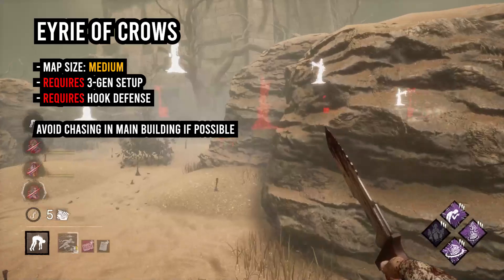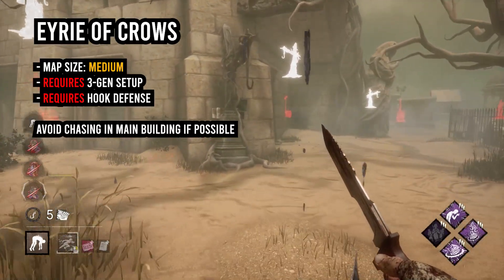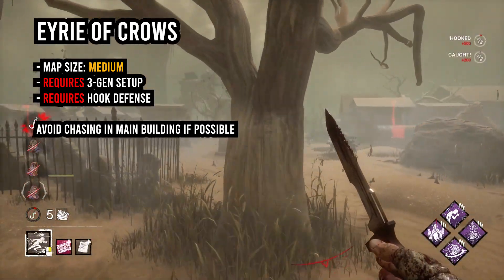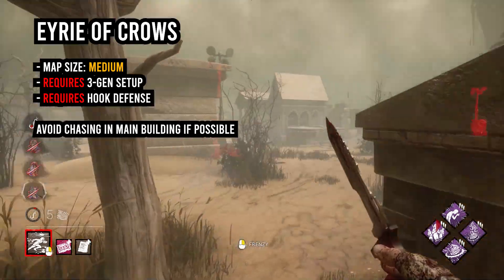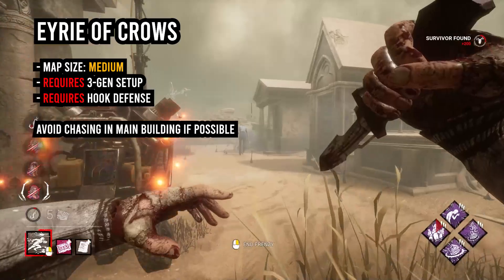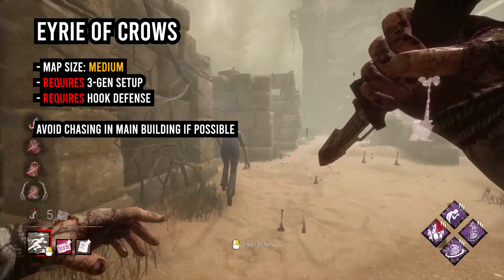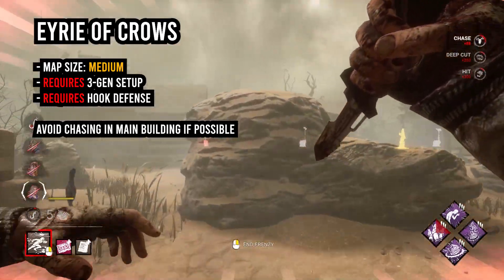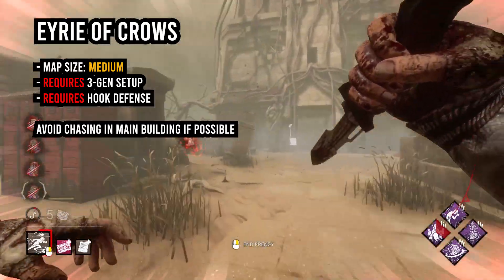Shoot through pallets every now and then. If a survivor drops a really solid pallet, break it before using Frenzy, try and get another pallet out of the way, and then go ahead, use your ability, run them down, then go chase someone else. You're just going to really want to control as much of one area as possible, and you don't want to get anyone inside of it. It's sort of like a hag where you're controlling a web of traps — here you're controlling a web of gens, and you're constantly in Frenzy, jumping back and forth, pushing people away. That's how you should best play Eerie.